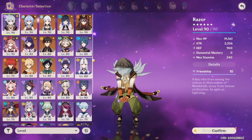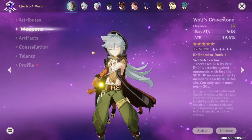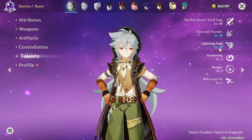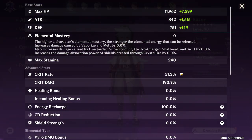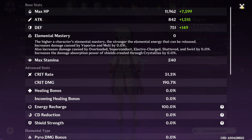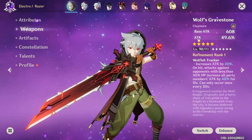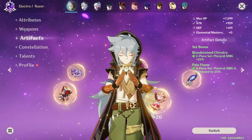So let's start with the first character here. Razor level 90, 2.4k attack. Wolf Gravestone, okay nice. Bloodstained Pale Flame, C6, and Triple Crown. 51, 190 — that's pretty damn good actually. The crit rate could use some improvement, but overall, especially for Wolf Gravestone builds — so like a non-crit weapon — that is pretty damn good.